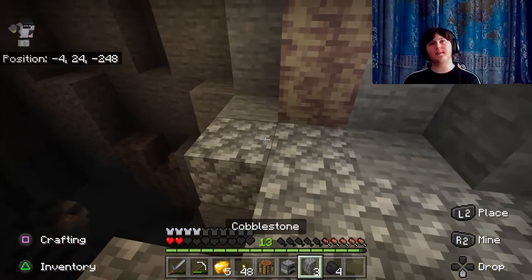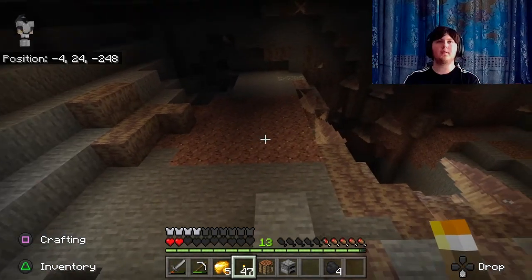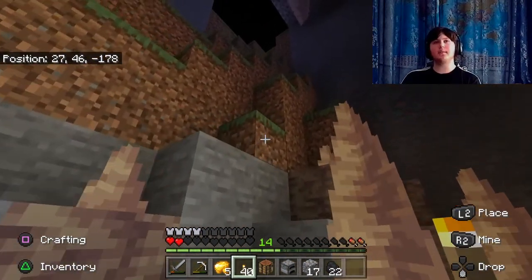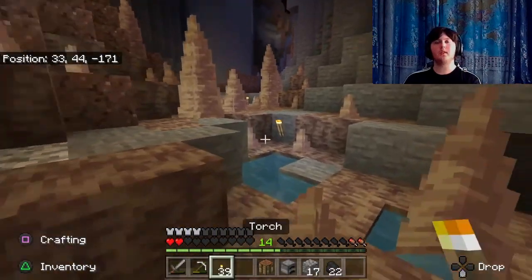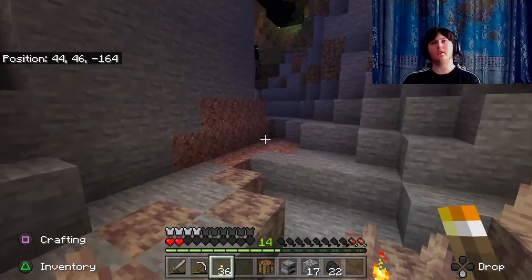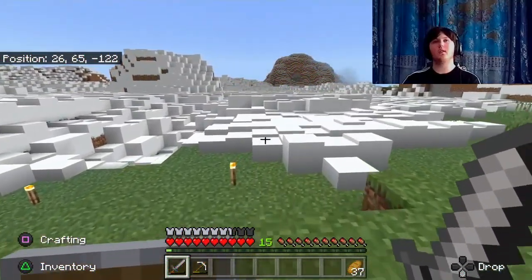I finish off the landing and decide to hightail it out — I have two hearts and no food. I did notice it was a slime chunk, but I'm now very aware of just how many mob spawn opportunities there are and how many ways I could die. Coming back, I light up any dark area that could cause problems later, since I don't have diamond and the cave continues deeper, so I do intend on returning.